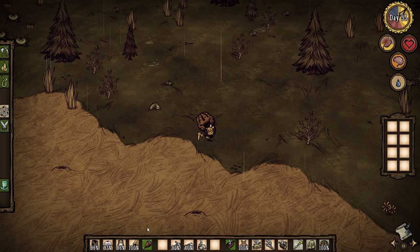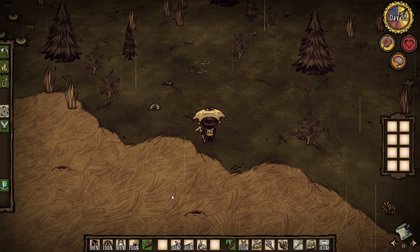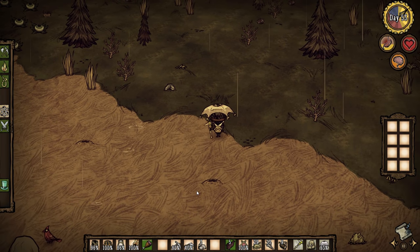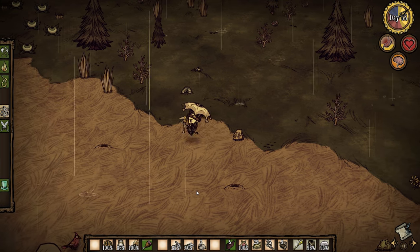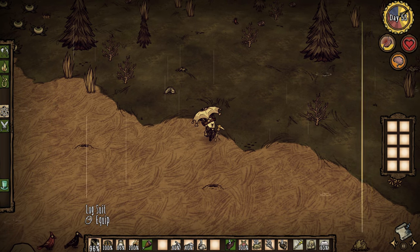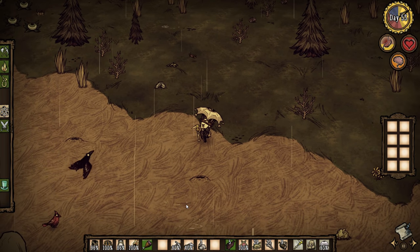In my current layout, I can simply switch headgear by pressing 2. All of a sudden I have my eye umbrella on and I don't have to worry about the rain. And if something happens and I have to switch to combat, simply press 1 and I've got my log suit on. Just like that. And when I pick up the backpack, the log suit goes back in its place. And the same thing goes for the weapon.